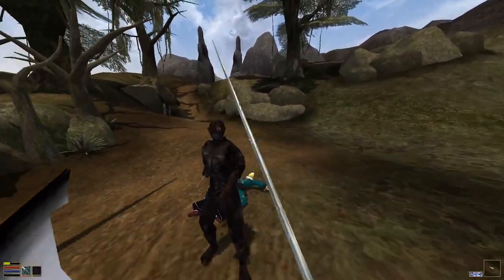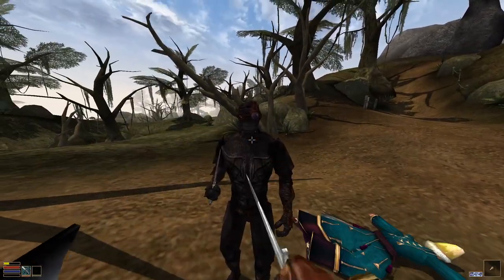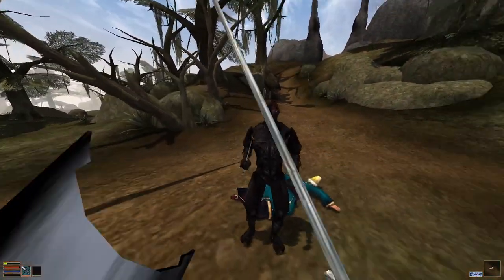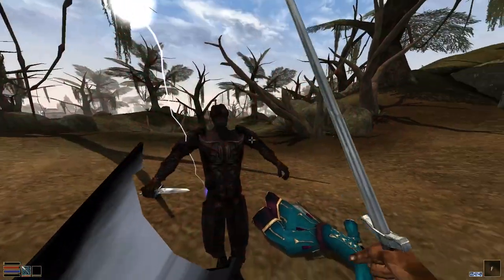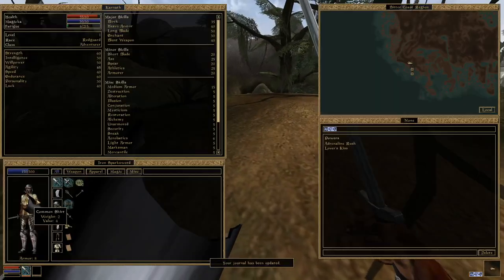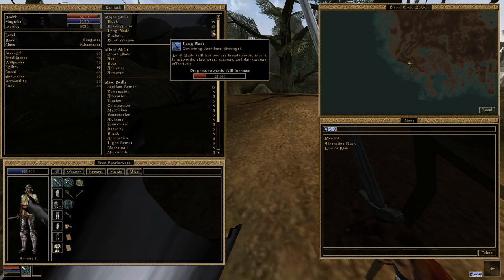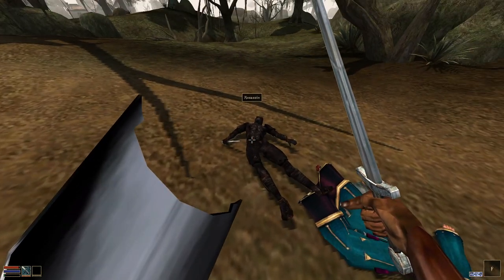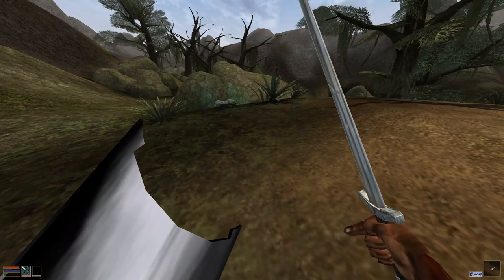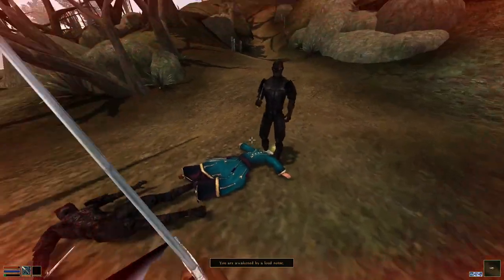As you can see, even with no fatigue I'm still hitting him most of the time, with my agility of 65 and my long blade skill of 50. And this is at level one - I quite happily took down an assassin. And another one.